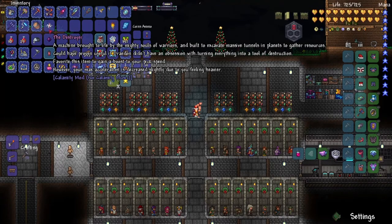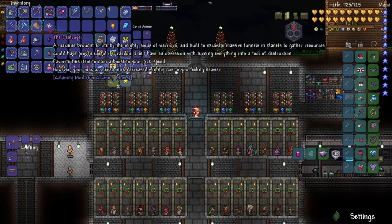The lore item says: favorite this item to gain a boost to your pick speed, but your max acceleration is decreased slightly due to you feeling heavier. This isn't very useful to me because I don't really have to mine that much, and I'm already a very fast miner because of all my accessories and potions.